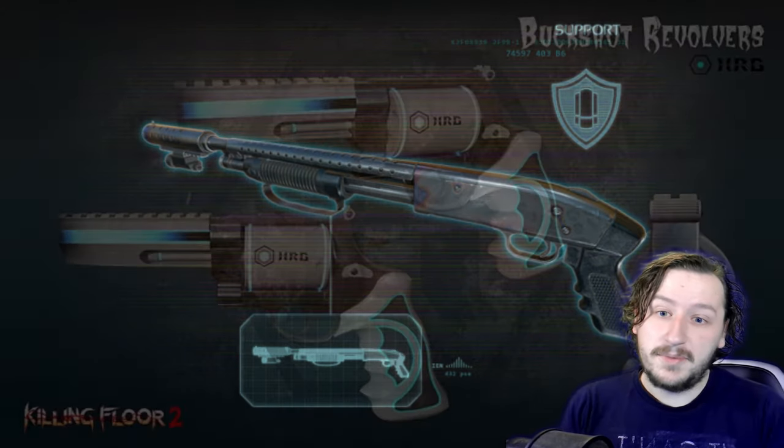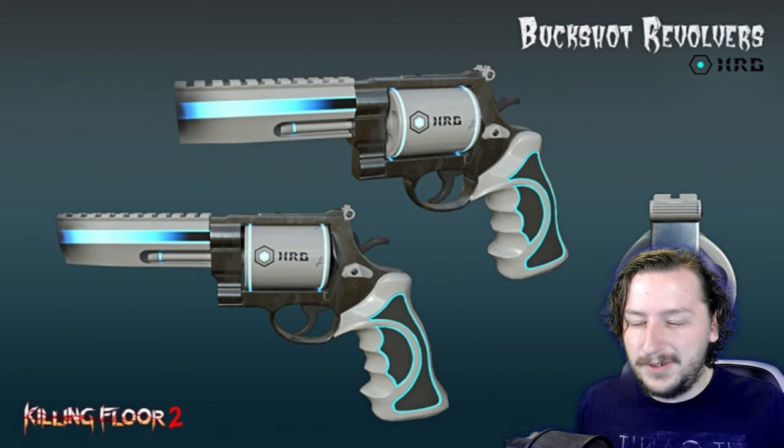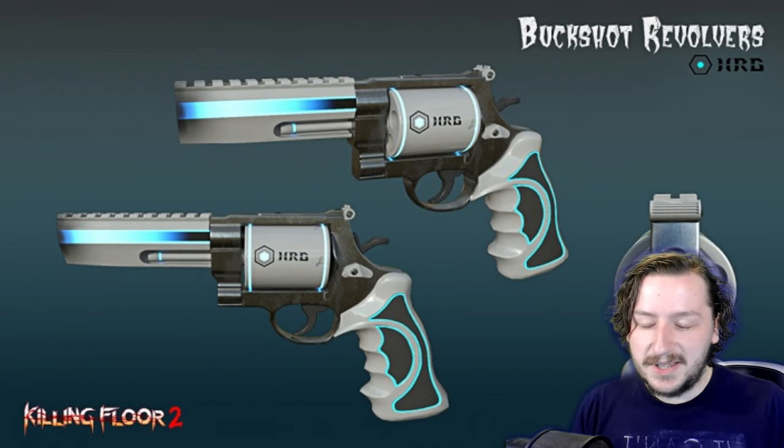At our 12th spot, we have the dual HRG Buckshots. I have both the single and the dual buckshots on this list because the single and dual buckshots feel quite a bit different. The reason I put the dual buckshots here is simply that they don't scale super well. They only weigh four pounds, although every time you upgrade them they both increase in weight — going from 4 to 6 to 8 weight — and at 8 weight they don't make the best sidearms.